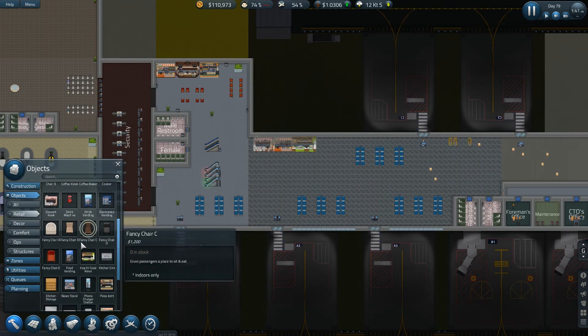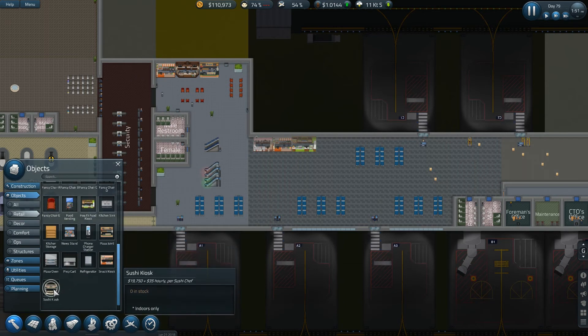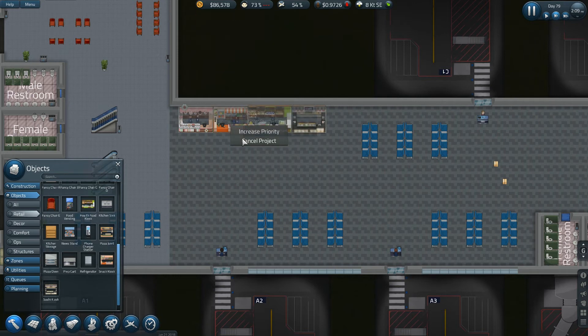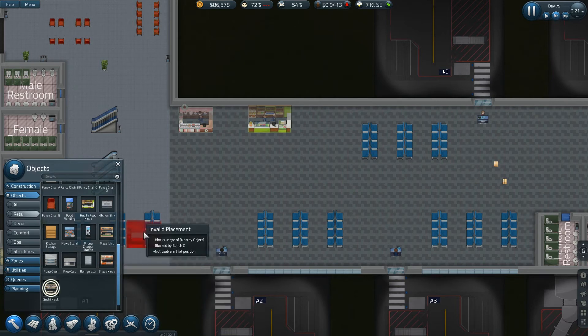I wonder if I should have more coffee over there too. Food vending, pizza joints, snack... oh, the sushi kiosk! Yes, we need to have that as well — that will serve every taste. Actually, I should cancel that and cancel that, and put the sushi in the middle. Sushi, sushi, sushi, sushi — say that three times real fast, I dare ya.